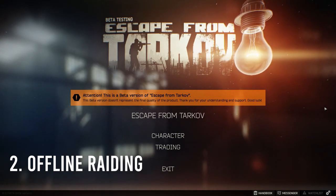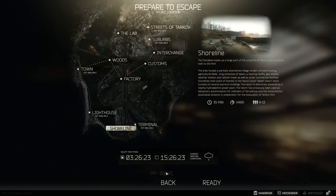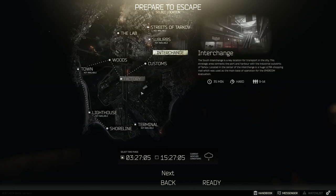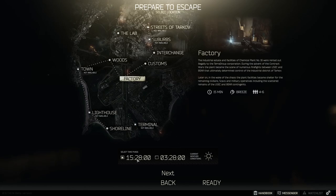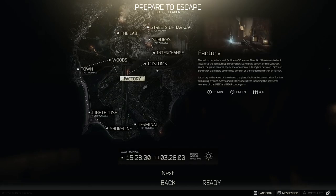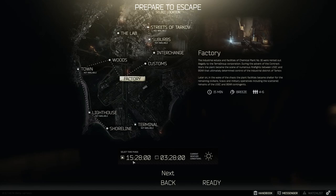Number two is offline raiding — what it is and why it's useful. When you click your PMC, click next, and choose a map like Factory, you choose a time phase. Factory and the Lab stay standard, but everything else is in military time and will change — there are day/night cycles and weather conditions. It's a 24-hour clock; just think of 3:00 as 3 AM and 15:00 as 3 PM.